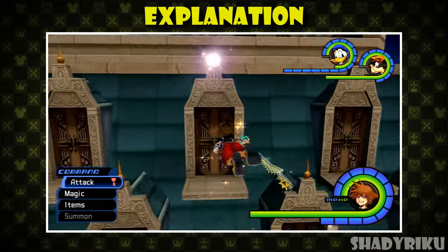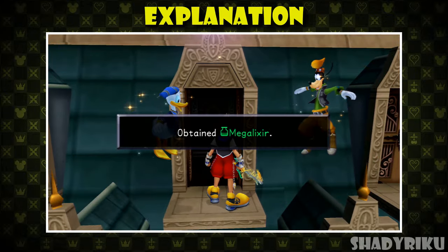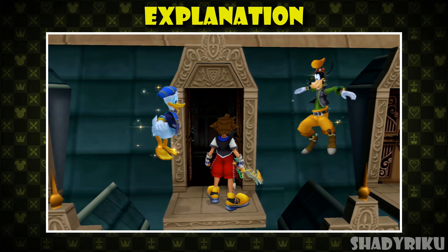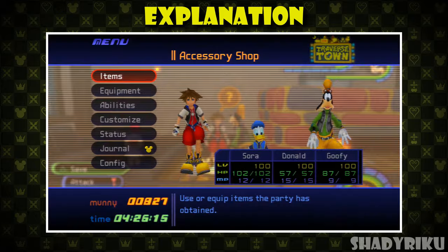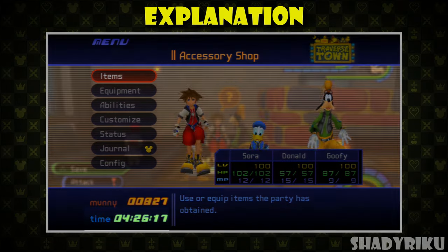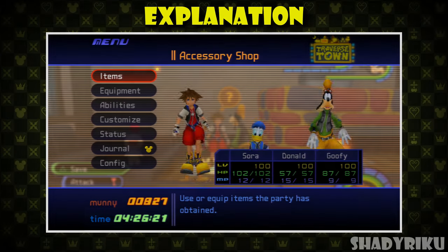There are 12 doors at the top of the clock tower which open, so there are 12 items in total to be obtained. Which of these 12 doors are open is determined by your playtime. When we pause the game, at the very bottom left we see a timer which tracks how many hours, minutes and seconds we've been playing a particular save file for.